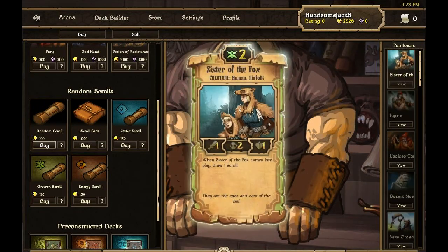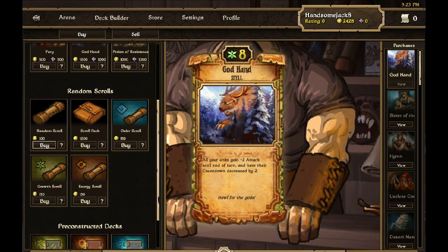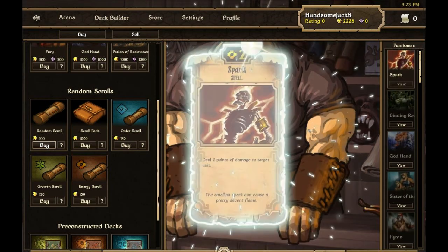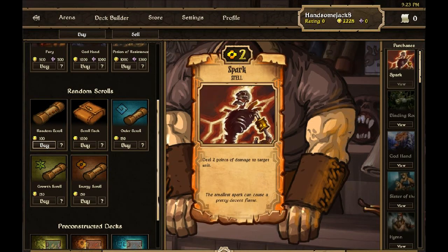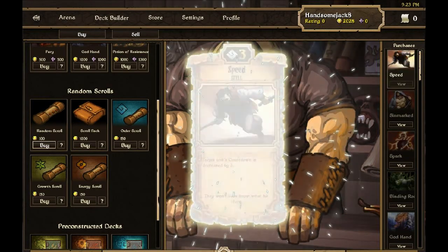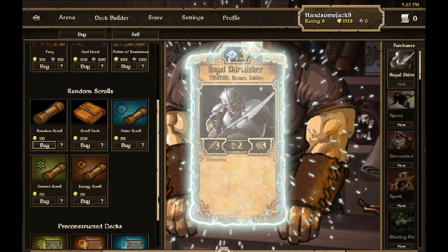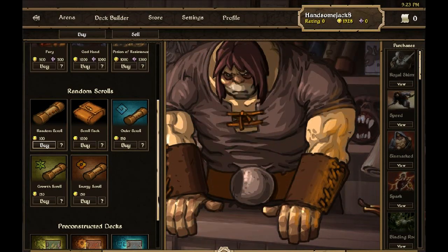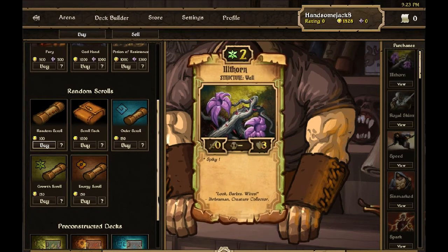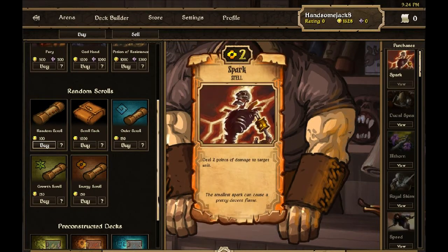That's down to 25 now. Sister of the Fox, God Hand — I've got three of those now — Binding Root, come on! I've got 23 cards left. Spark, Sin Marked Zealot, Speed. 19 cards left: Royal Skirmisher. He's excited now — Illthorn, Ducal Spearman again, another Spark.